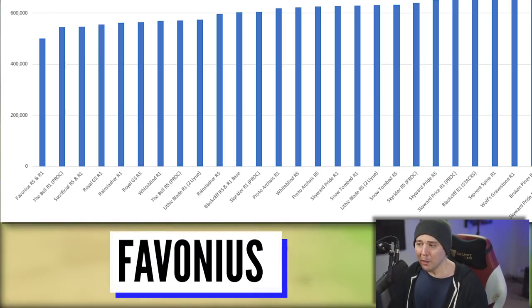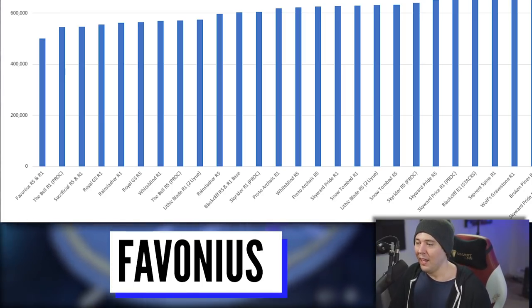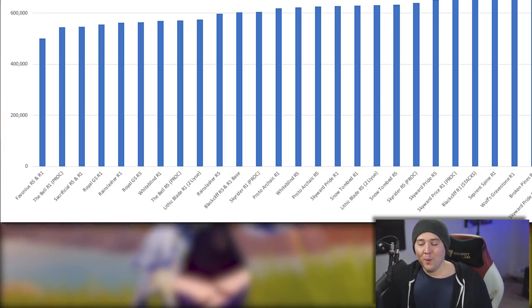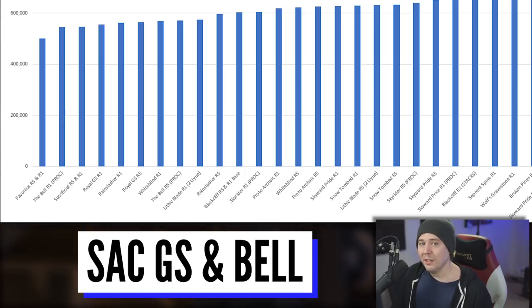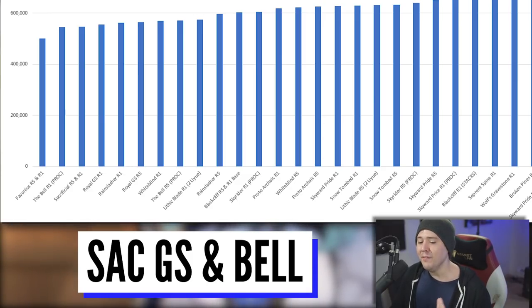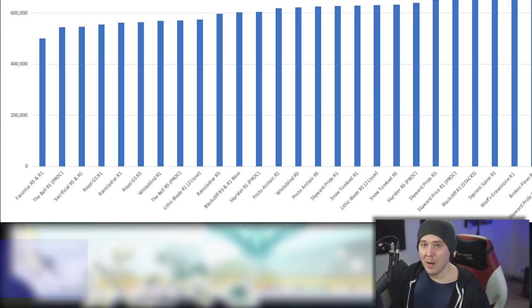The elemental burst does a pretty substantial amount of damage, especially at Constellation 6 — though we're doing a C0 or C1 build here, where you're getting about 10 to 15 stacks on your elemental burst sword. The Favonius weapon is by far the worst weapon for this character in Genshin Impact. The Bell, even at Refinement Rank 5, is also one of the worst — her shield from the Bell proc is based on HP and she's not built for HP percent, so enemies will shred right through it.